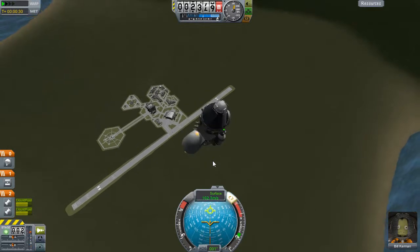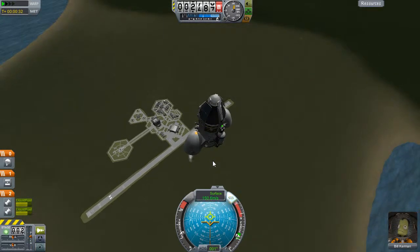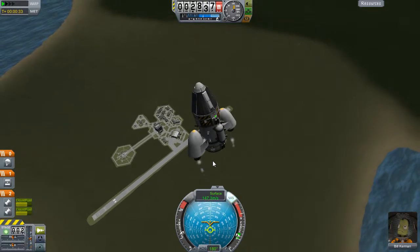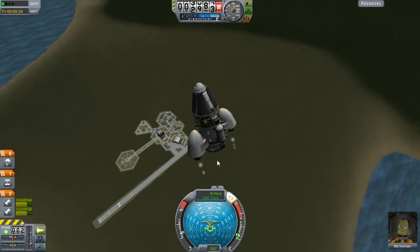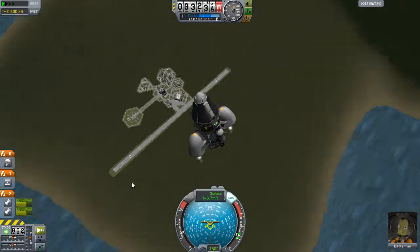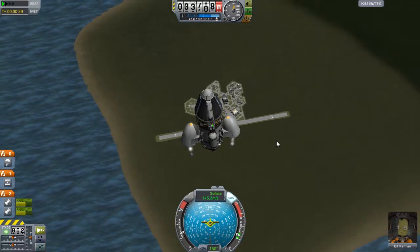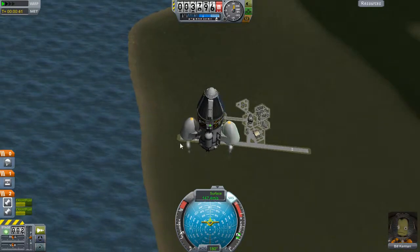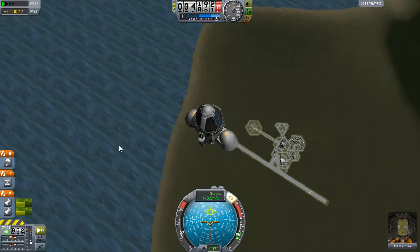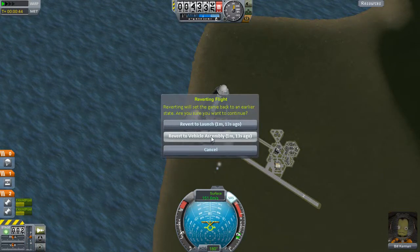The really good thing is that if we can make it to the moon with those tanks and lift off again, we should be able to make it back to Kerbin. Because it takes no effort to get from the moon back to Kerbin — it requires so little fuel. There's tiny gravity up there. This should be fine.